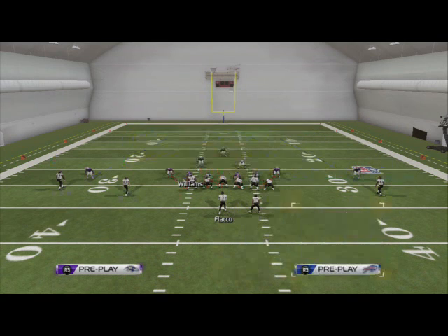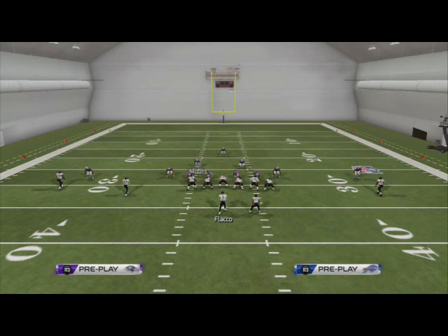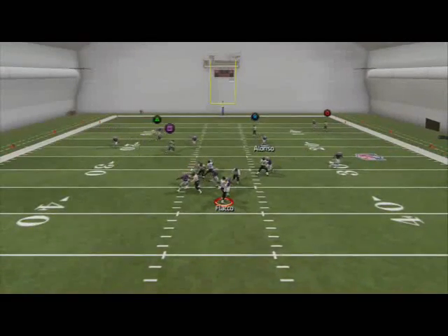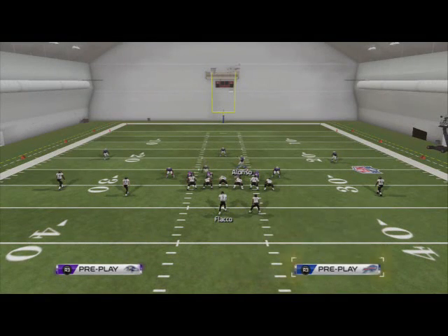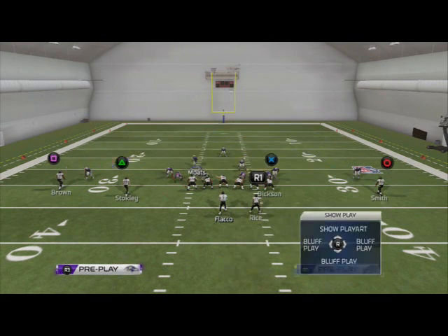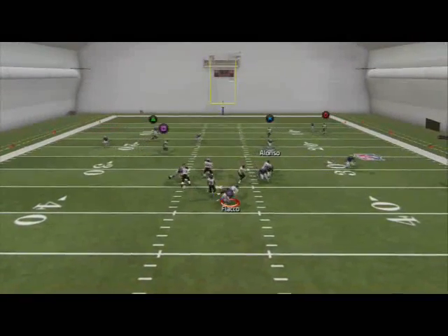We're going to re-blitz Williams and take Motes, move him a couple of steps to the left, and put him in a purple zone. At the snap you should get left edge pressure. I forgot to spread my defensive line — sorry about that. You do need to spread your defensive line for this to work.